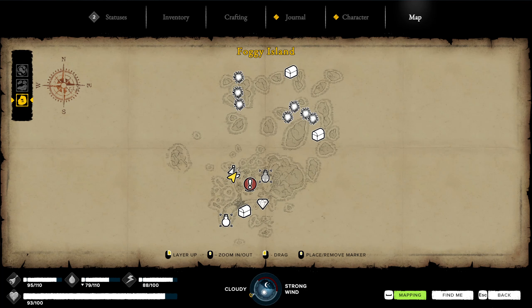Lastly, let's talk about the Puma region. Once again, there is only one source there and that's on the Foggy Island. This is pretty centrally located, but once again, beware — lots of snakes in this area.